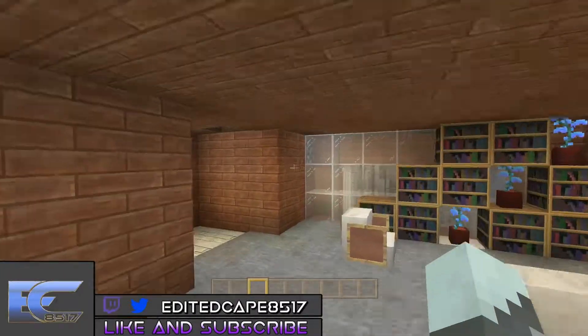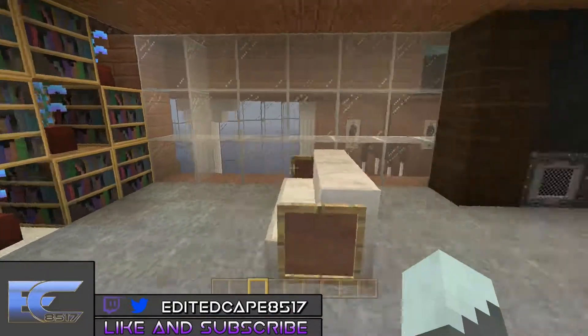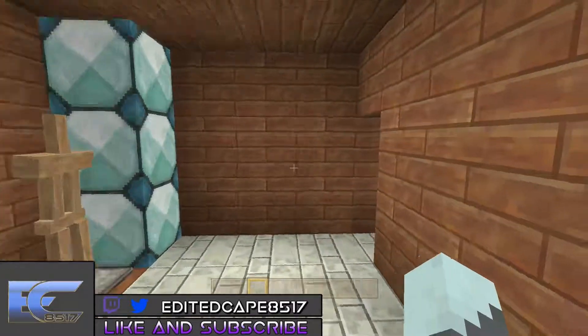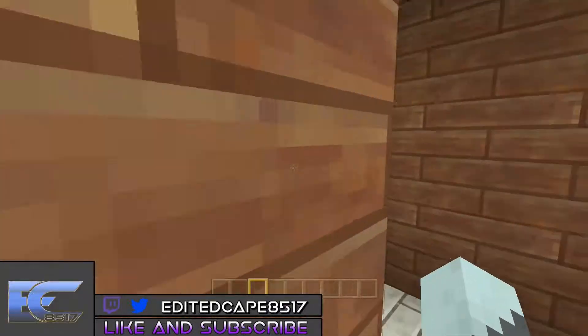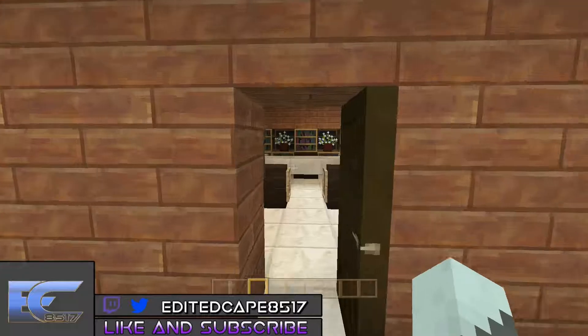Over here we have a little seating area and a huge TV looking over the main area. Here's the bathroom slash closet — there's where you can change, and there's the bathroom. Nothing too detailed but it's still really cool.